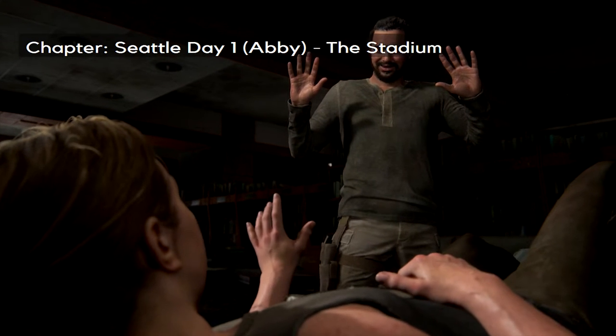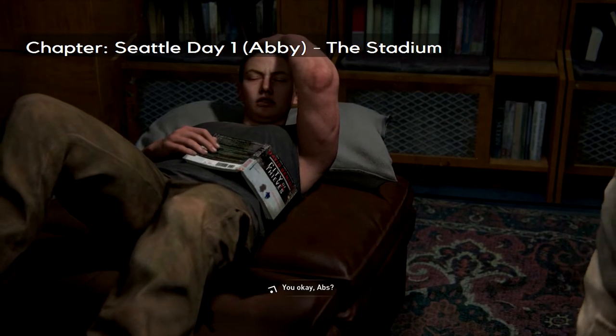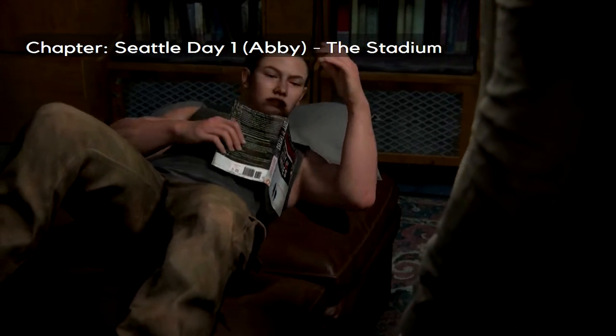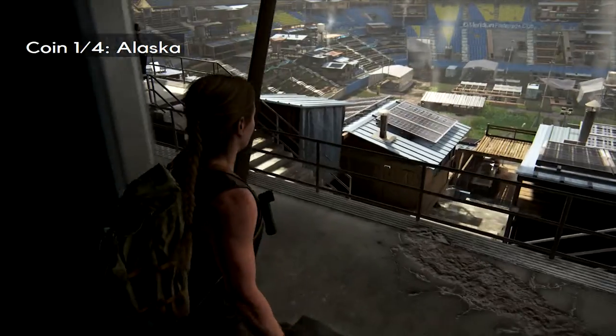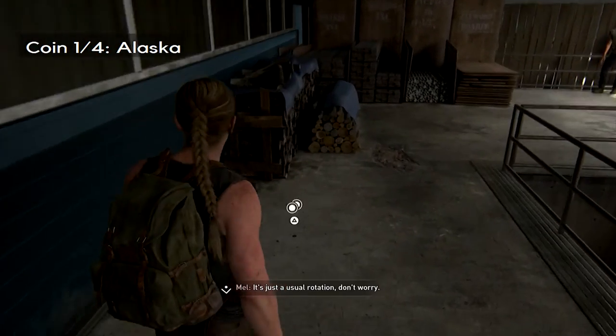Hey everyone, Steve the Survivor with a Seattle Day 1 The Stadium Collectibles Guide. It's all about coins. The first of four coins: once you've collected your backpack and head out of your room, just keep to the left and look into the corner before you head down a set of stairs.